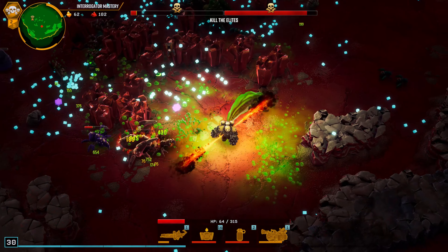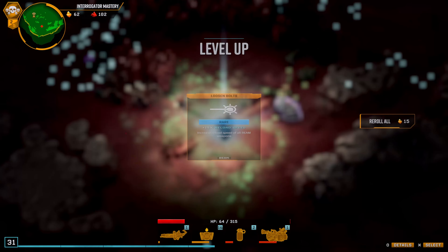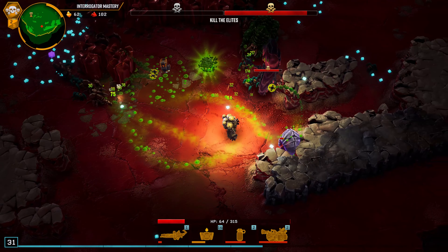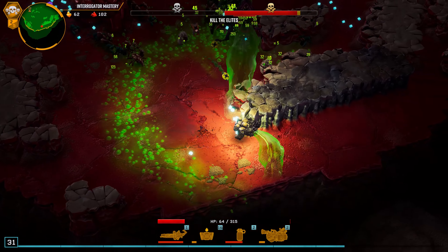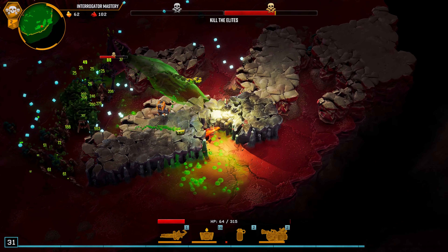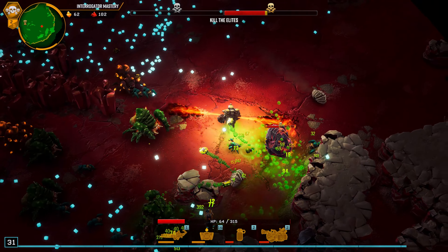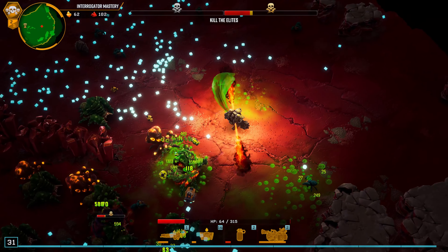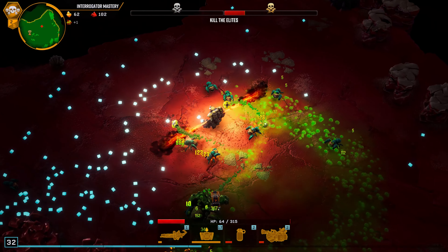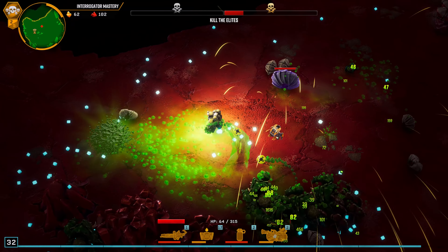All right, level 15. Where is he? Go for that reload speed — that was close. Let's stay close to him so he can get hit by the drones. Reload speed — just one level away. Where is he?